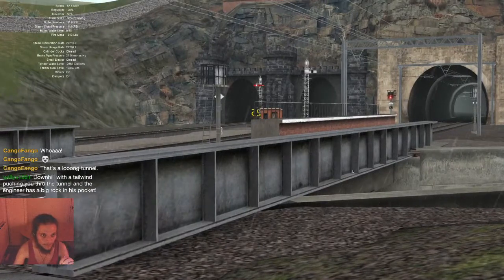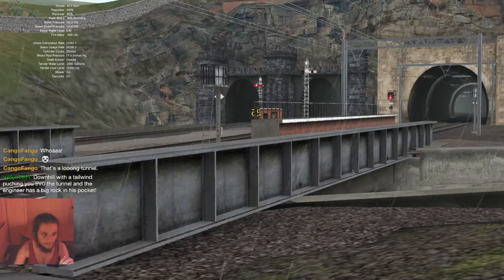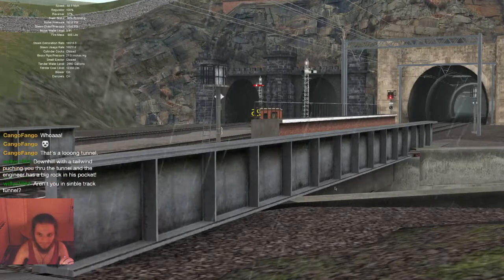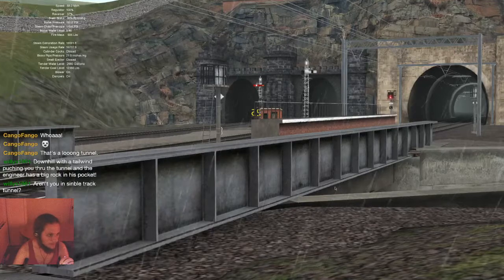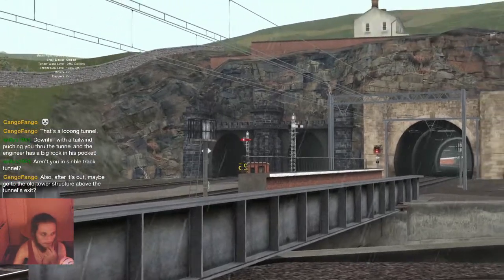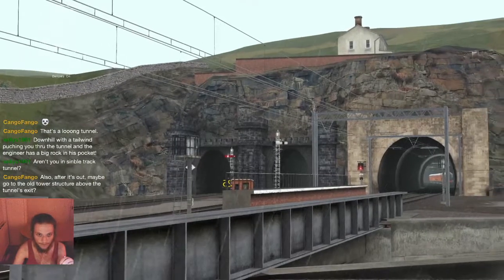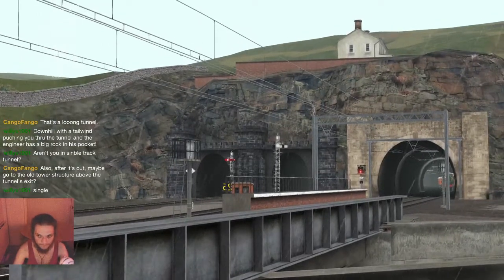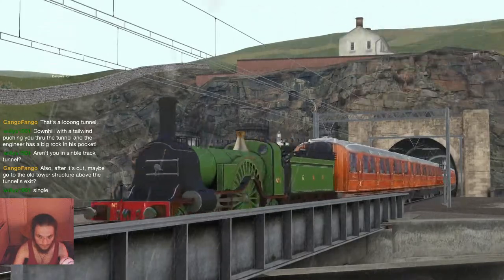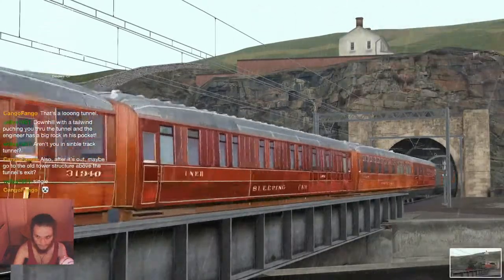That's doing good, we're losing quite a bit of pressure. Let's close the other injector as well. Let's reduce that to 37. We need more coal but we can't do that because we're in the tunnel. We're in the double-track tunnel. Here it comes — ah, that was nice.